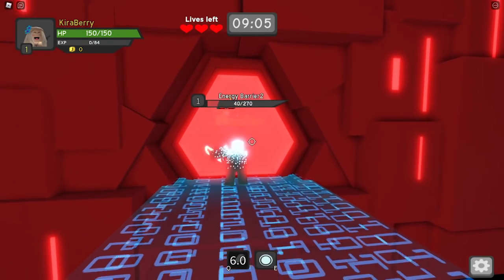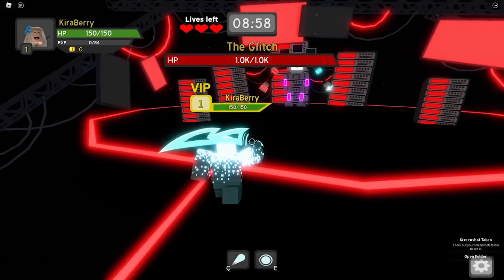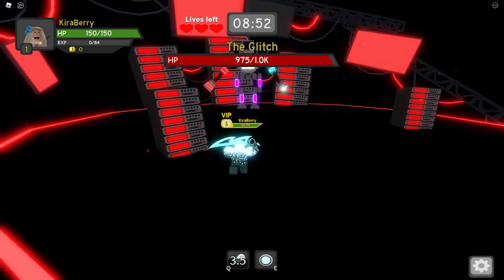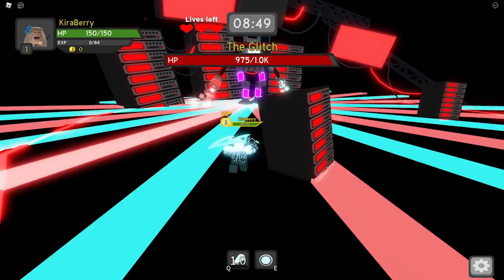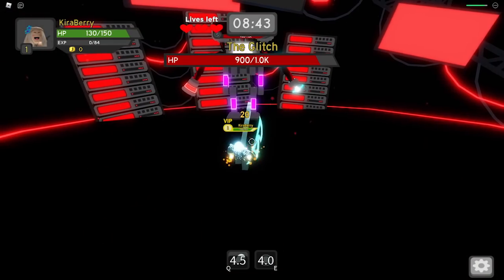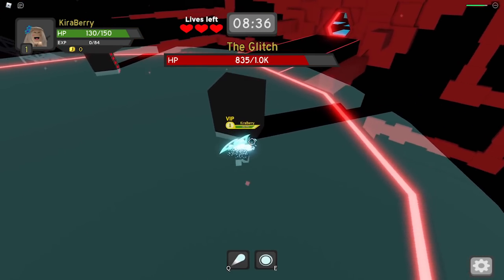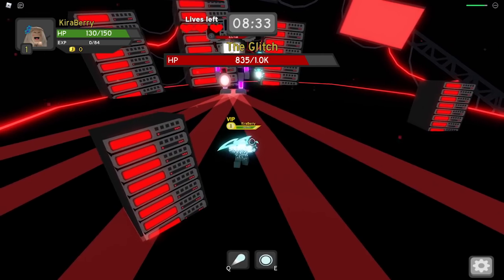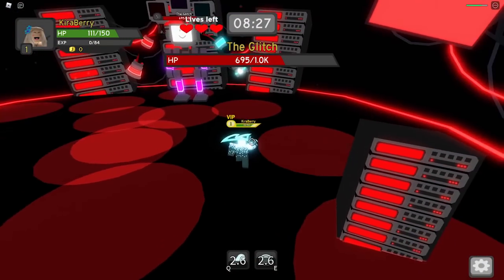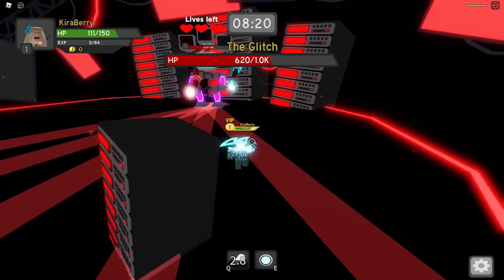The boss is called The Glitch, and I really enjoyed this boss and the room he's in. He only has 1,000 health. There are servers on the ground to hide behind — you'll need them. When a big attack happens, hide behind a server so you won't take damage. Range is your best friend here. I wasn't really trying to dodge — I wanted to test the boss's RNG, which a lot of people have said is very broken.